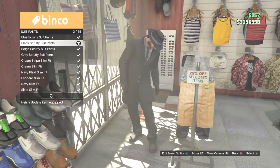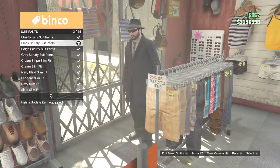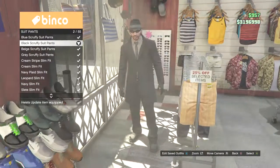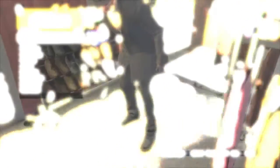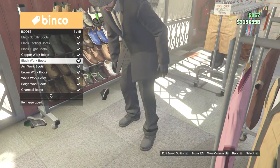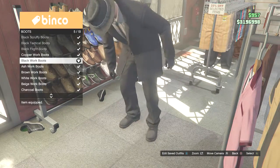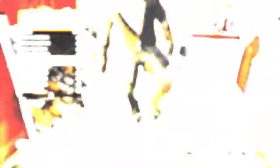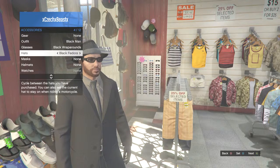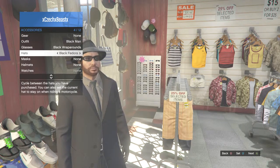Select suit pants and click on the black scruffy suit pants. Click on boots and select the black work boots. Go to your inventory, accessories, and select the black fedora hat.